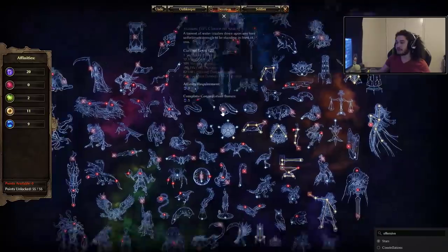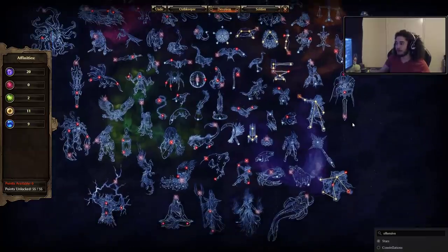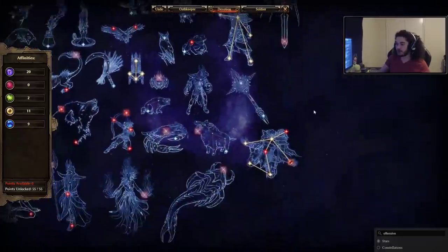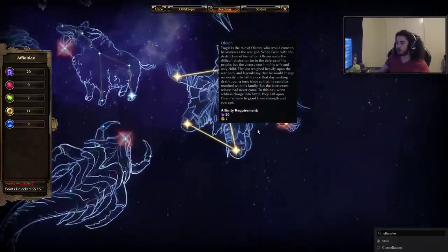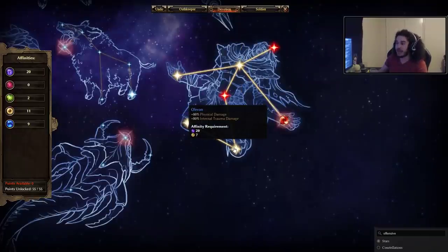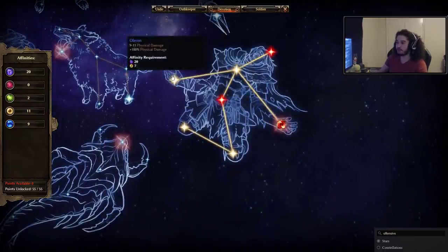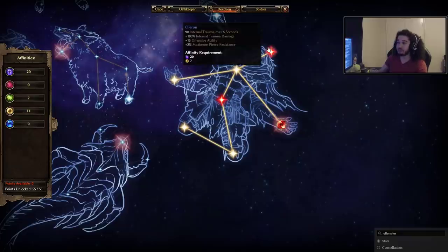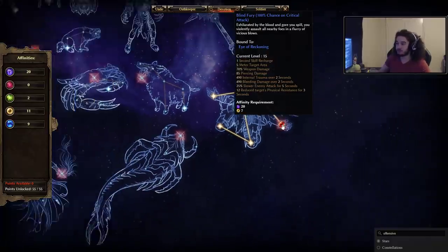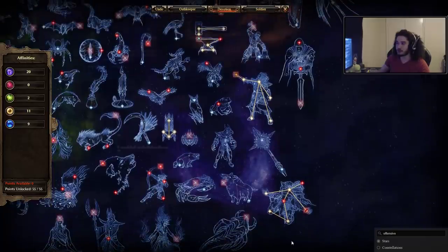And the last thing to check out is the Devotions. Not 100% sure on this one, how we're going to progress it, but just to show you guys some of the things we're working towards — we've got Olreon, which has big physical damage. You'll see here: Physique, Cutting Health, 80% Phys, Offensive Ability, Resistances, Health, Flat Phys Scaling, percent Phys. And then I've got Blind Fury, which is 100% chance on crit to proc with our Whirlwind. I don't know the best scenario for how we're going to set up our procs yet.